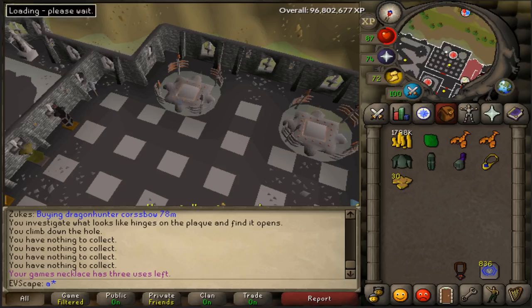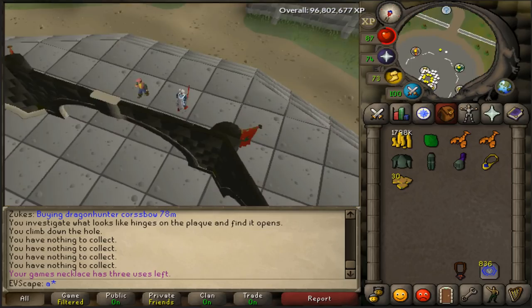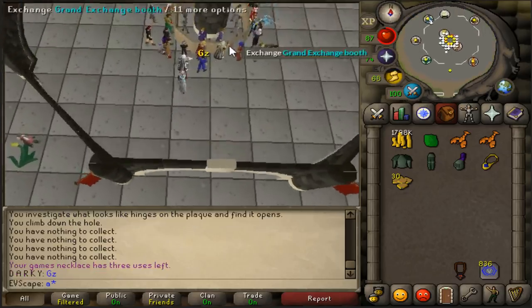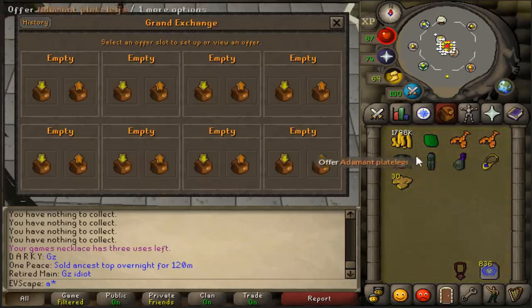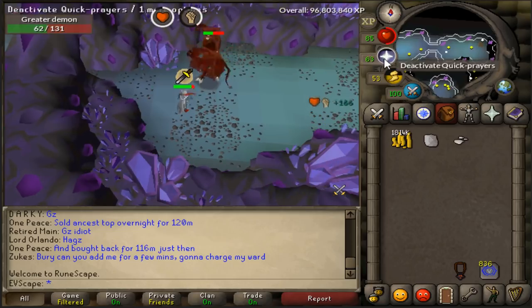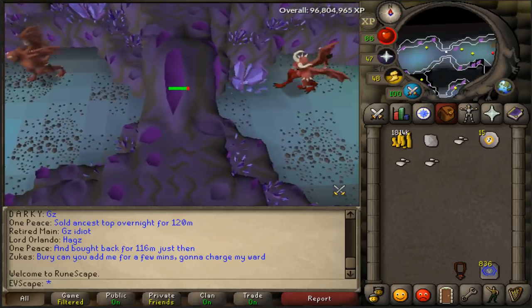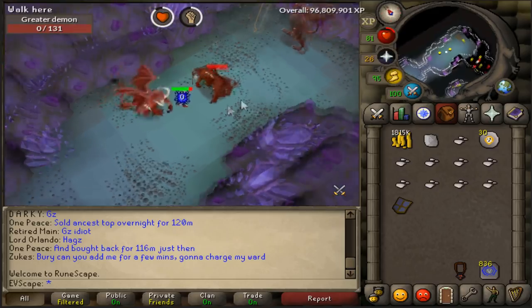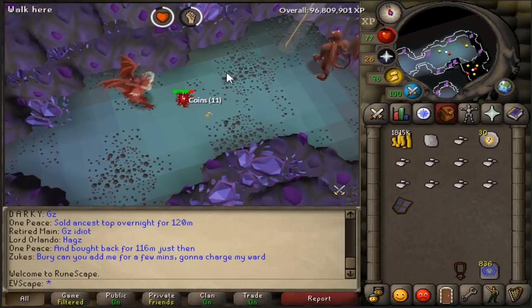Moving on to the next one — level 113 Greater Demon. I believe these are also in the Catacombs of Kourend. Let's get an actual Ancient Shard this time — we really need to snag one as soon as possible. Ooh, Uncut Diamond — that's an interesting drop. You know what they say, diamonds are an EVscape's best friend. And here's the last Greater Demon. Ancient Shard? Nope.